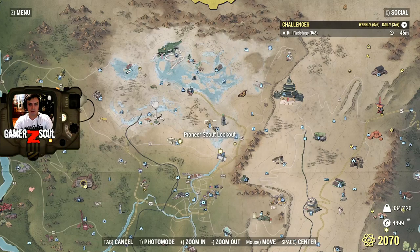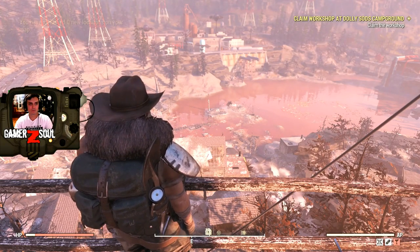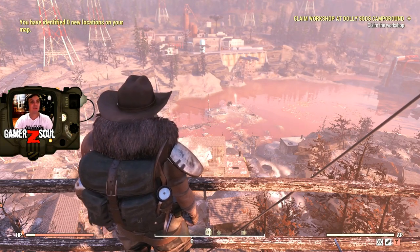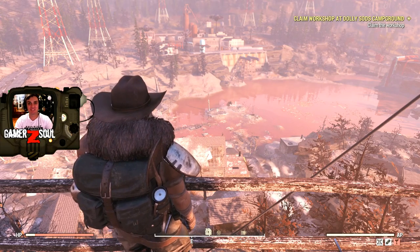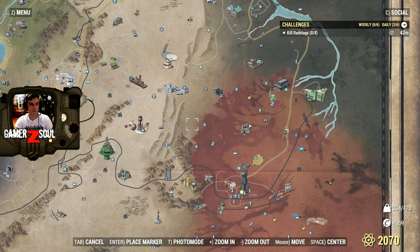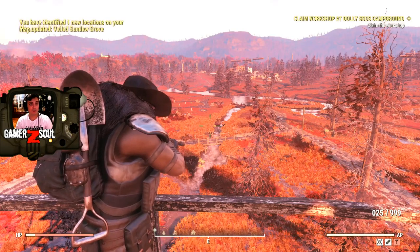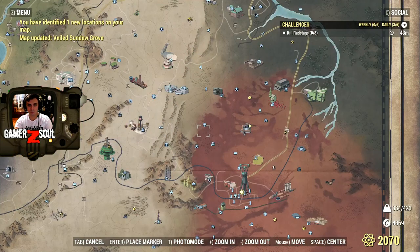The next lookout is the Pioneer Scout Lookout — zero locations. Now we're going to take a look at the Ranger Lookout. Survey the area — and one location! What did I miss? That is crazy!